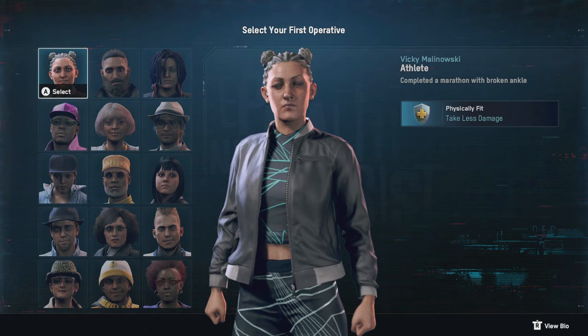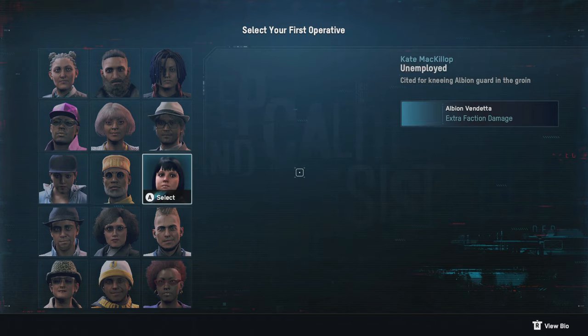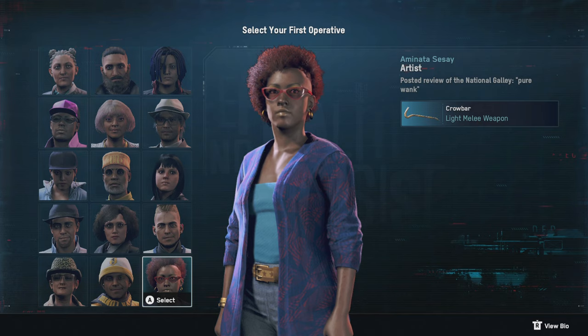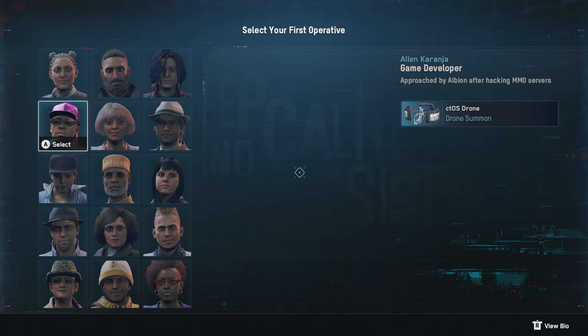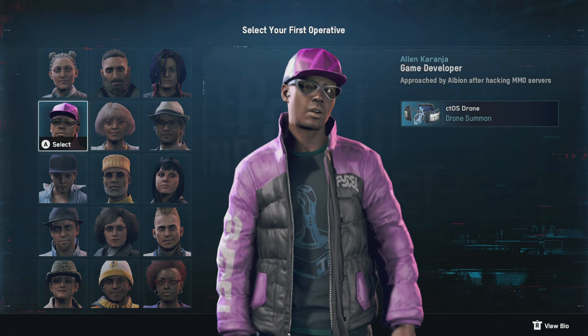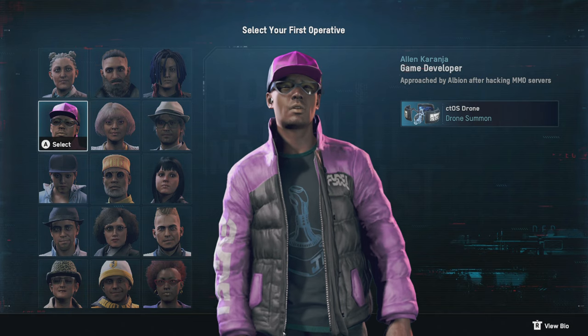There are essentially two ways to recruit the video game designer. The first way is at the start of the game, when you get to choose which type of operative you want to start out as. There is a random chance that you'll be able to pick the video game designer as your first character. However, I tried this three times, which takes around 15 minutes or so to restart your game and get back to the spot where you can choose your character, which in my opinion was not a good use of your time. But hey, you may get lucky.